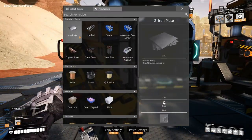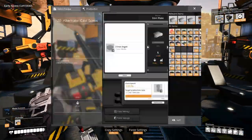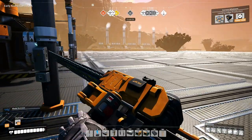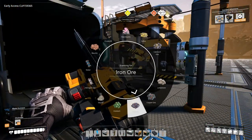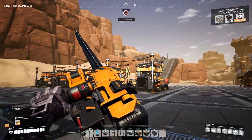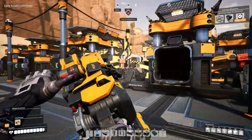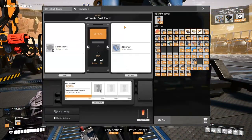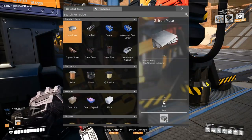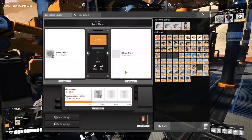Oh man, why did you have to do that? Why did I have to do that? Let's turn all of this... Is there other iron ore around here? Or I guess I can overclock the nodes over there. Yeah, the closest one is over there. Let's just use all of this for plates and then we'll overclock everything. We'll just use all of this for stuff.